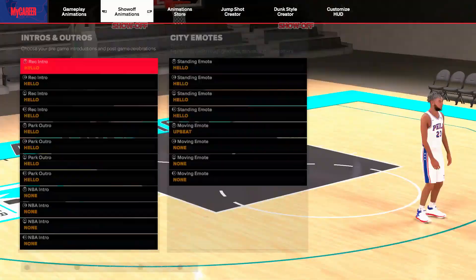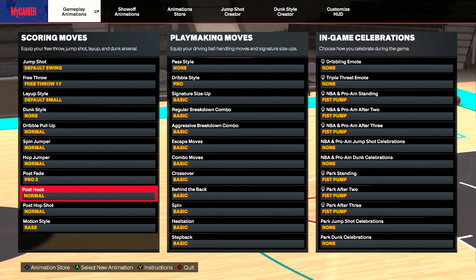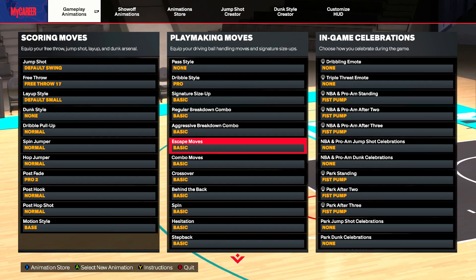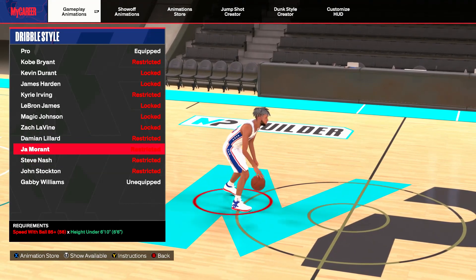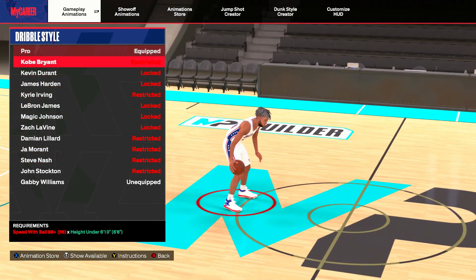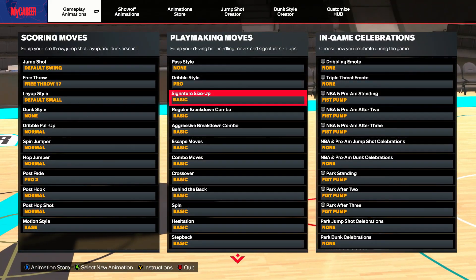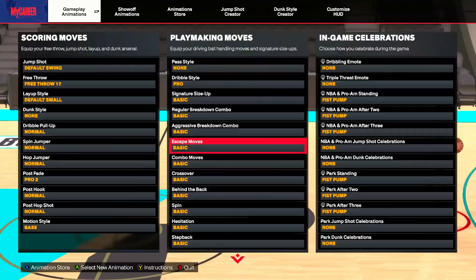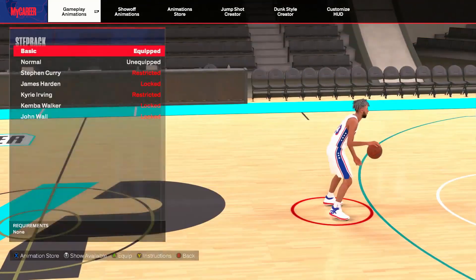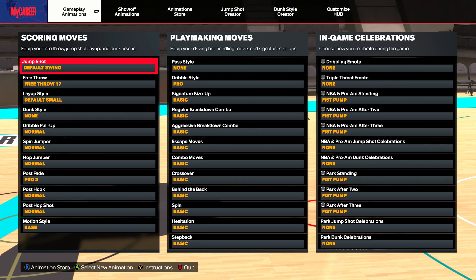Moving into gameplay animations: drill pull-up normal two, spin jumper — you gotta test it out. Hop jumpers aren't really everyone's type of game. Post hop shot you want to go Kobe 100. For dribble style: since you have an 83 speed with ball, you're gonna go Pro, Magic Johnson, or LeBron James — or Zach LaVine if you really want a size-up. Size-up you're gonna go Kobe Bryant. Escape moves: Trae Young. Crossover: James Harden. Behind the back: Jamal Murray. Hesitation: John Morant. Step back: James Harden or John Wall — your preference.